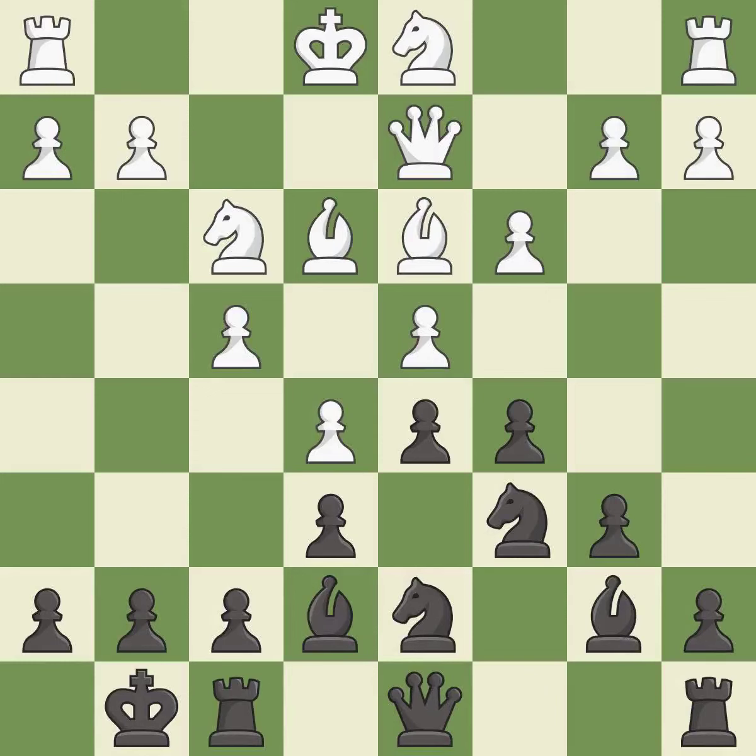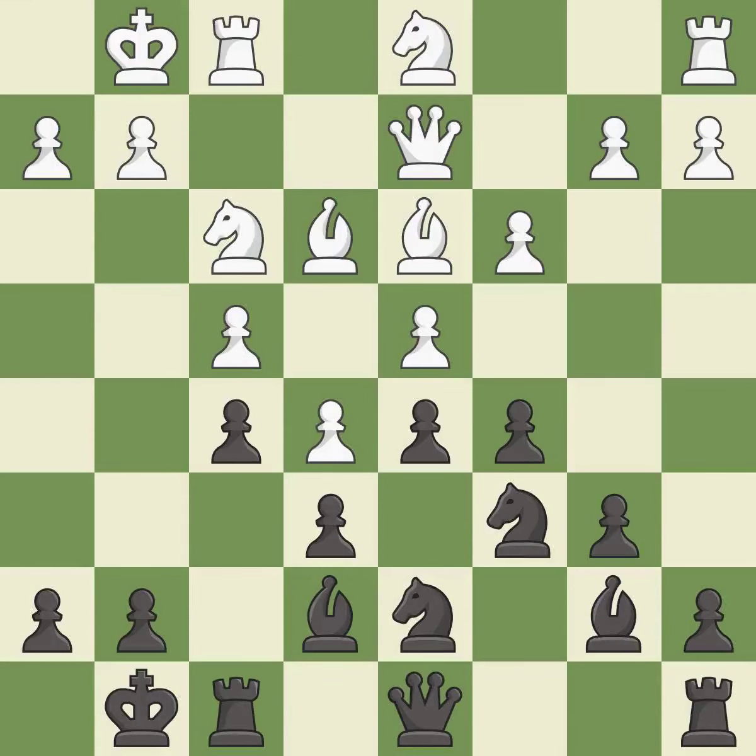This activates a bishop by developing it off of its starting square — it is best. This is the strongest option — it is best. Castling develops a rook while also moving the king to safety. Castling to the same side of the board as the opponent tends to lead to less sharp positions compared with opposite side castling — it is excellent. This ignores an opportunity to develop a queen off its starting square — it is an inaccuracy. White had an advantage, but now the game is close to equal.